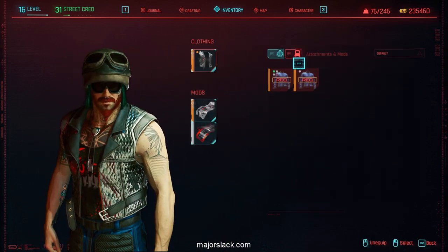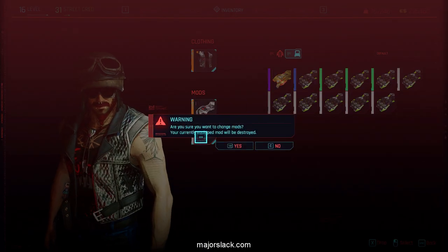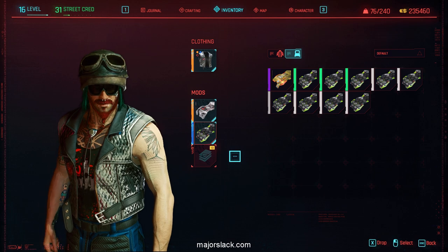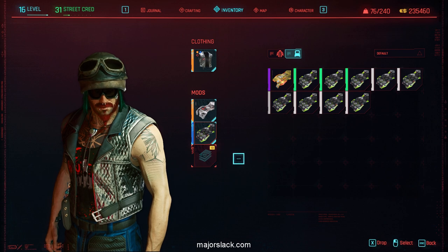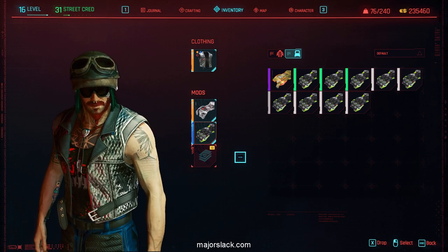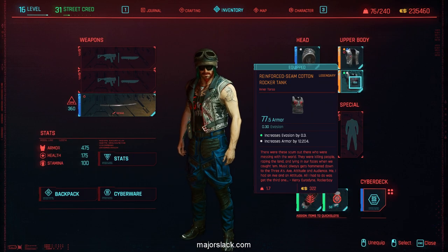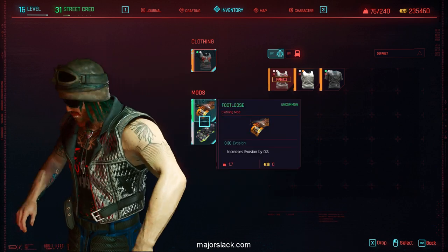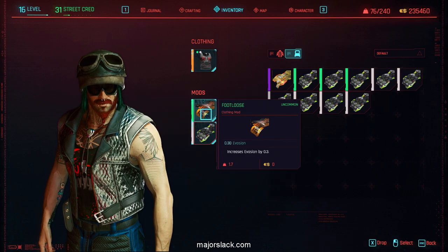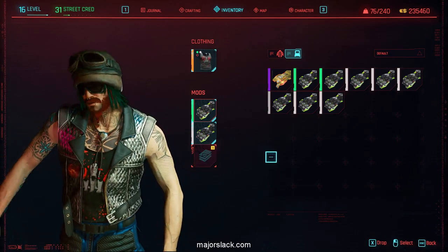Now watch what happens when I replace one of these mods. Let's say we're going to replace this with an Armadillo mod. And of course it will destroy the pre-existing mod as you replace it — that's normal. Watch carefully and... boom! I got another mod slot. Abracadabra. What the fuck? I did this like a couple weeks ago and I was like, okay, that particular item is glitched — I didn't really think anything of it. And then it was only this morning when I found another piece that only had two mod slots. I decided to test it again. Let's replace this with an Armadillo mod. Watch what happens. Destroys the original mod and... boom! Abracadabra, I got a third mod slot.